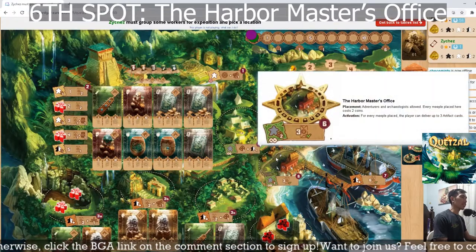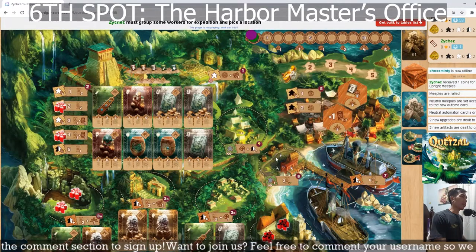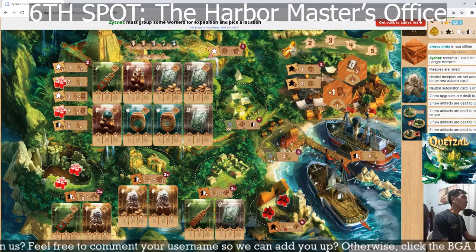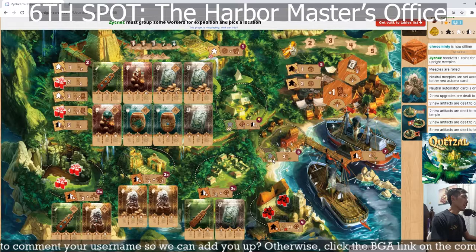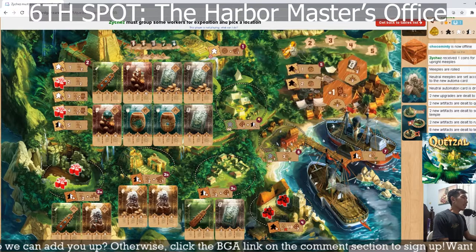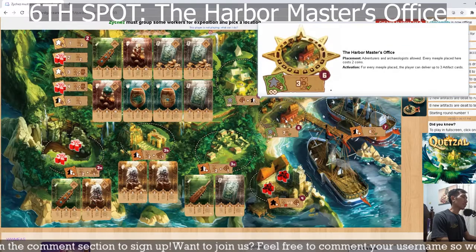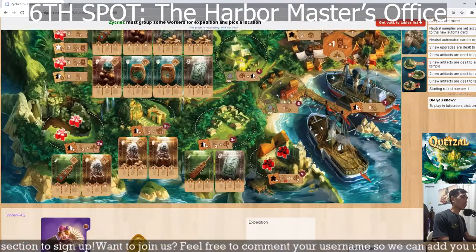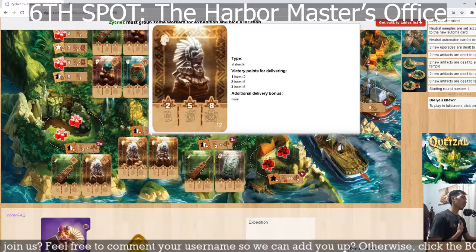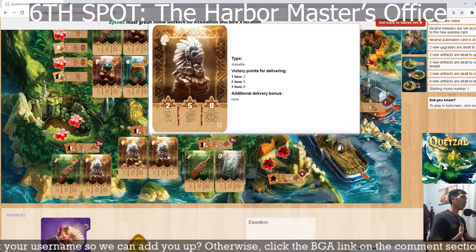The sixth spot is where you finally deliver your cards to score. You can place any kind of meeple — either black or white — and you don't reserve it; anyone can go there. However, you must pay 2 coins per meeple that you place there. The good thing is you can score up to 3 cards at a time, which is where you get the most benefit for each set, since 3 cards is the maximum for the highest score.